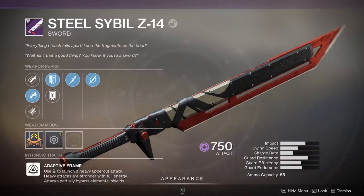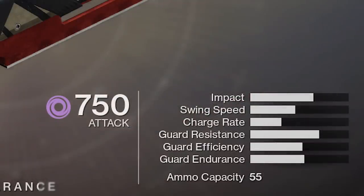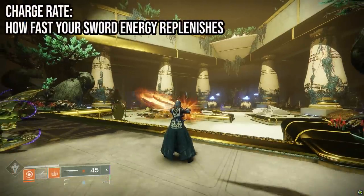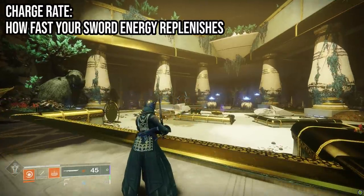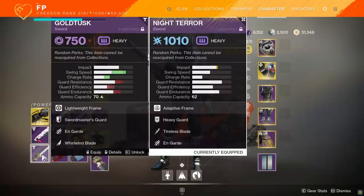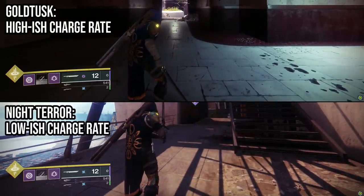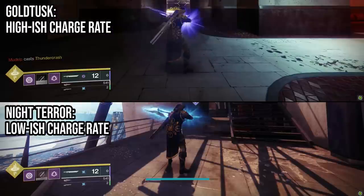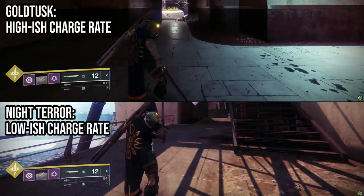There are four remaining stats on swords: guard efficiency, guard resistance, guard endurance, and charge time. Charge time determines how fast your sword energy replenishes after being depleted by guarding or heavy attacks. In terms of finding a god roll sword, charge might be the throwaway stat — comparing a sword with fast charge time versus bad charge time, the difference in recharge rate was very minor.